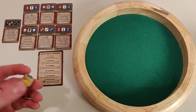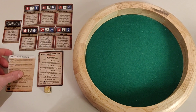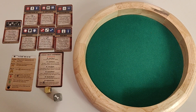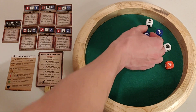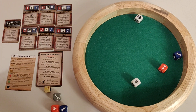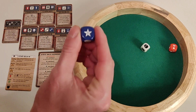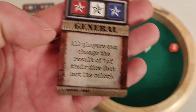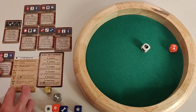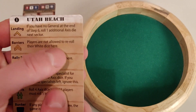Looking at the Utah advanced beach card for the landing stage: if you have no general at the end of step six, roll one additional axis die next sector. I roll one axis die — it's a wrench. Rolling my six ally dice, I get the wrench. But I also need to recruit the general, so I re-roll for stars, get one white star, then re-roll again and get the blue star. I've recruited the general! His ability: all players can change the result of one of their dice, but not the gold one. For barriers on Utah's advanced beach, players are not allowed to re-roll their white dice.